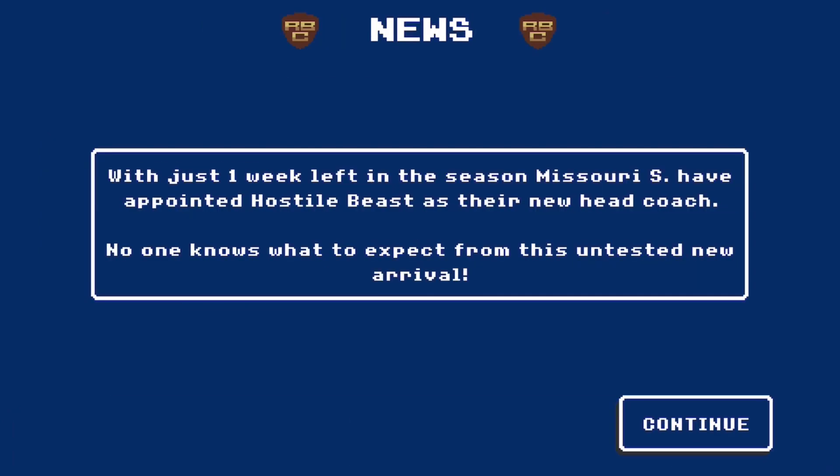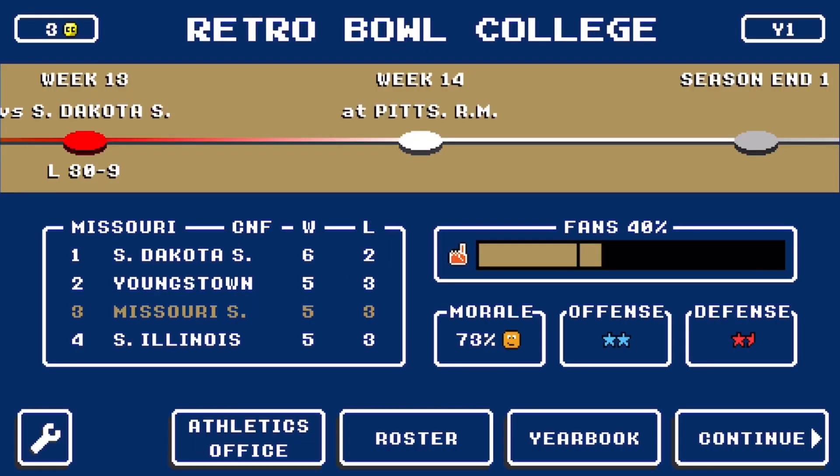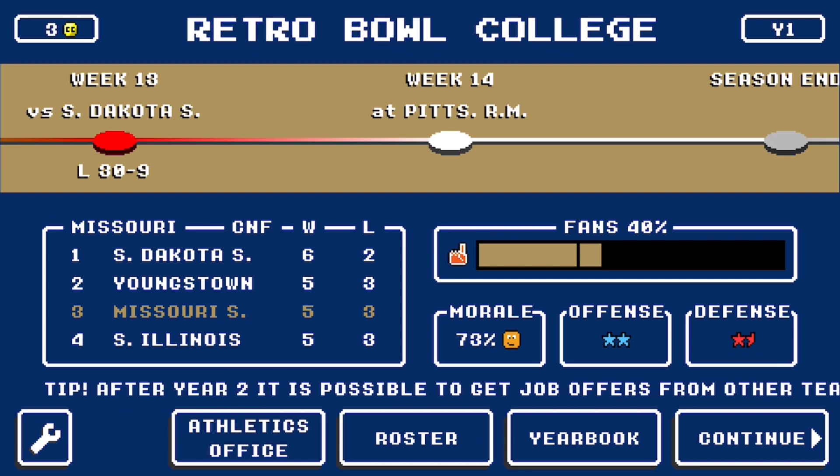Let's just say Missouri State. Just like Retro Bowl, you start around week 18 — well, it's like week 14 for college. I'll skip the tutorial because the gameplay is the same. Week 14, and you get like two or three bye weeks. We're five and three, and we've only played eight games, so in this season we would have only played nine games. The seasons are a lot shorter than regular Retro Bowl seasons, regular NFL seasons, which is very, very nice. Here we go to roster.